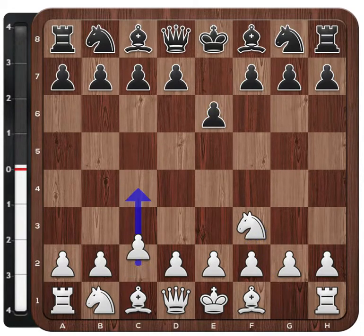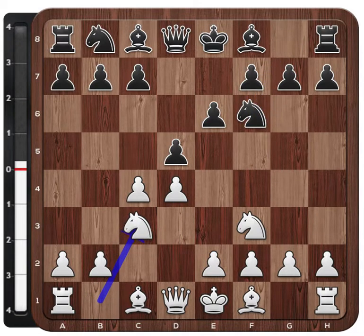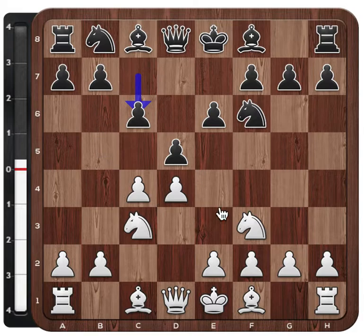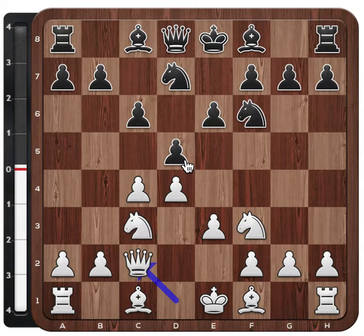Nf3, e6, c4, d5, d4, Nf6, Nc3, c6. Magnus chooses a setup with a Semi-Slav, which allows dynamic chances but also doesn't lead to pieces being exchanged early in the game. Bu Xiangzhi plays e3 - there are many plans here for white, but this is also a little bit of a slower plan. And after Nbd7, Bu Xiangzhi plays Qc2.